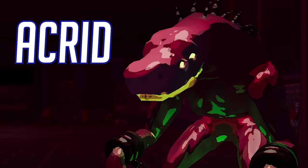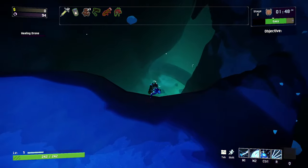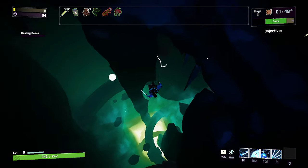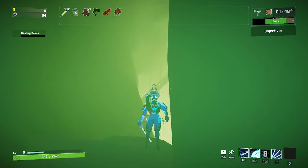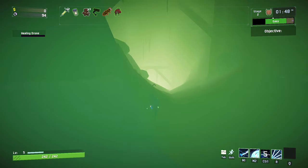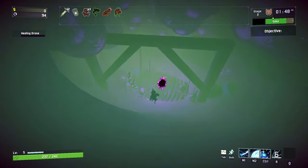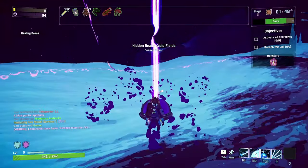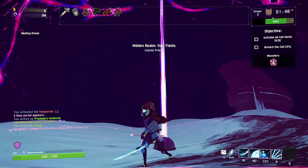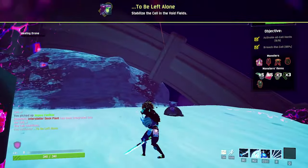The ninth survivor is Acrid, and is unlocked by completing the challenge in the Void Fields. To get to the Void Fields, you'll have to go to the Bazaar Between Time, also known as the Newt Shop map. There is a hidden cave underneath the map that you'll have to go through. You'll have to charge nine cells to complete the challenge. If you're outside the cell bubble, you'll take damage. Once a cell is charged, the next cell will spawn randomly on the map and can be seen from its light beacon. Playing a mobile survivor is optimal to travel between cell to cell.